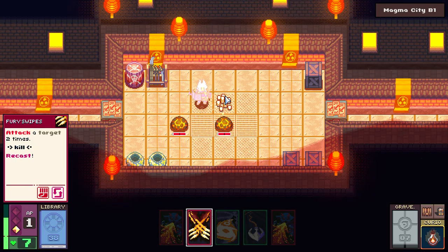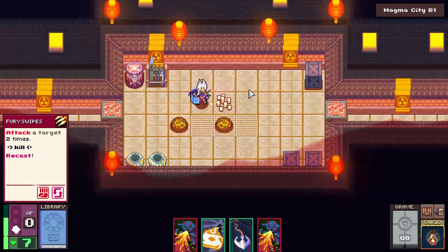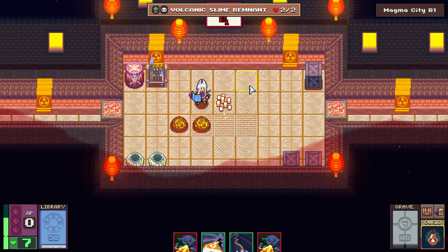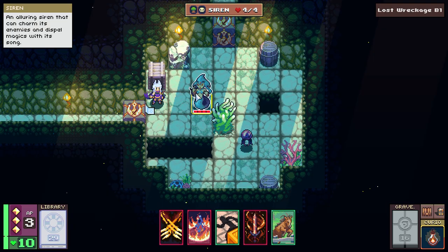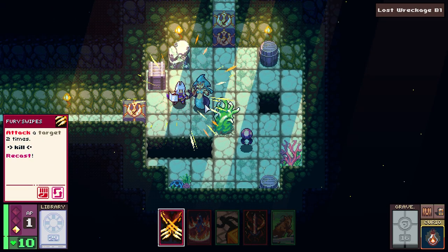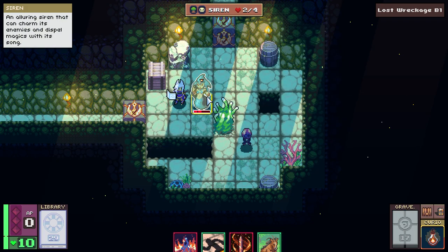Once your deck is built, it's time to head into the dungeons. You can move and attack freely outside of battle, but once you encounter a group of enemies, you're thrown into a turn-based fight. With 3 moves per turn, you really need to think about your options carefully, especially when faced with an unfamiliar foe. Like a game of chess, one wrong move can lead you into some pretty sticky situations. Since death sends you back to the hub and burns away any loot you might have found, you really can't afford to be careless.